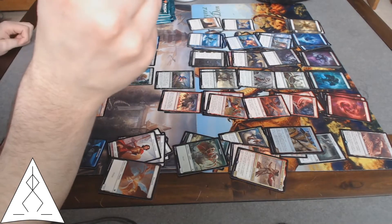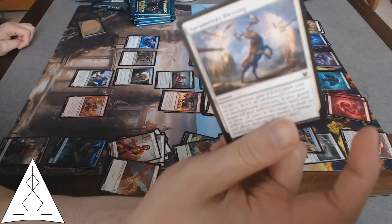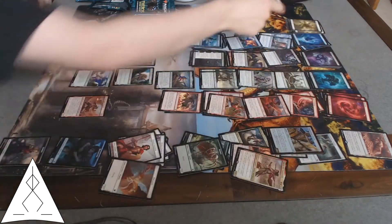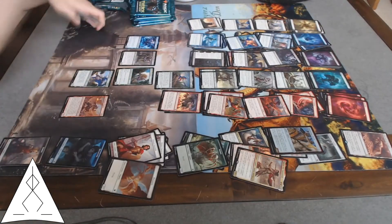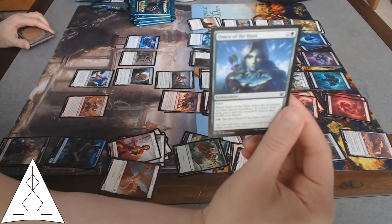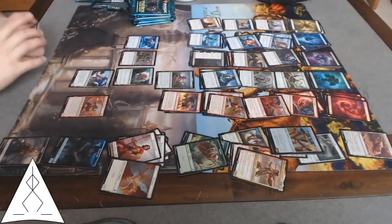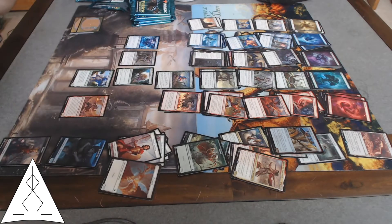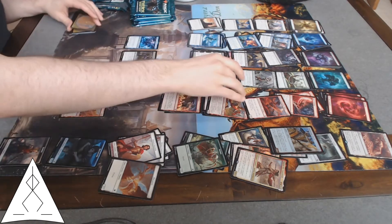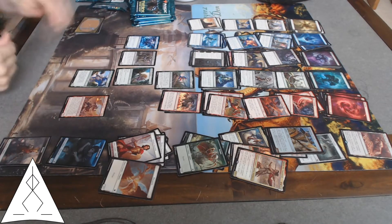Catrmetra's Blessing — a little power boost and hexproof and indestructible for those enchanted creatures, of which I have so, so many. I'm not even halfway through my packs. There's an auto-include in this deck — Omen of the Hunt. Those omens are good cards. This one searches your library for a basic land and puts it into the battlefield. Basically mana fixing, which we'd like in this deck.